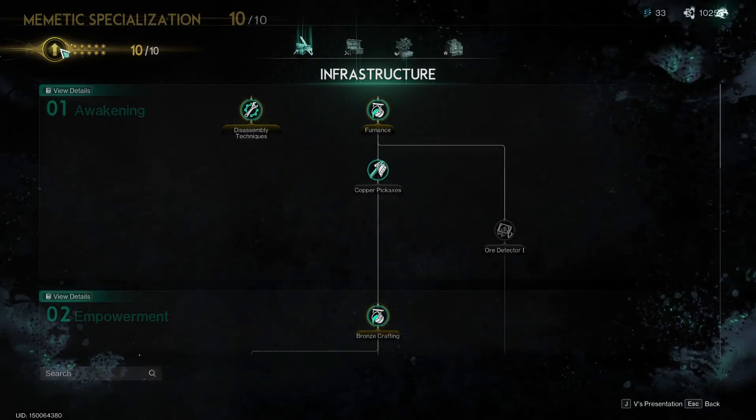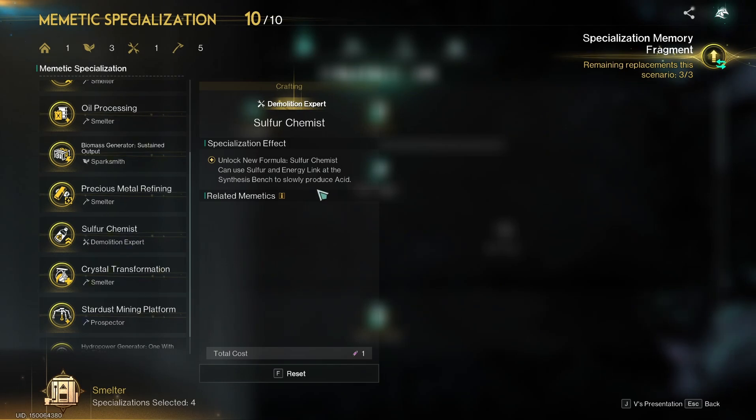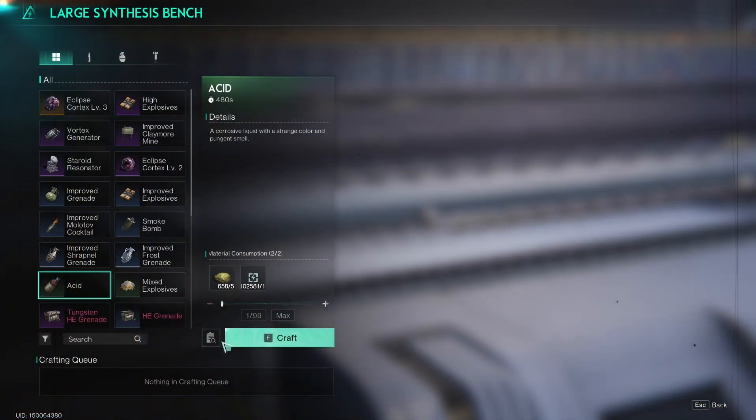After the recent update, the Sulfur Chemist Mimetic Specialization allows you to produce an absolutely crazy 5,400 units of acid per day. But the trick is that this production is too expensive, and for this reason, is totally pointless.